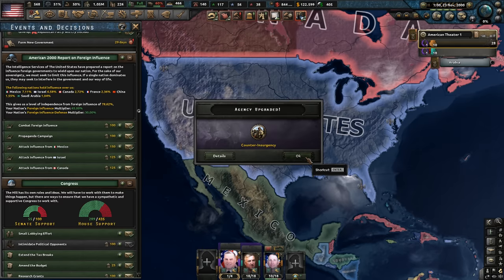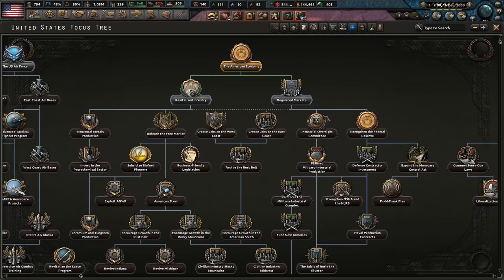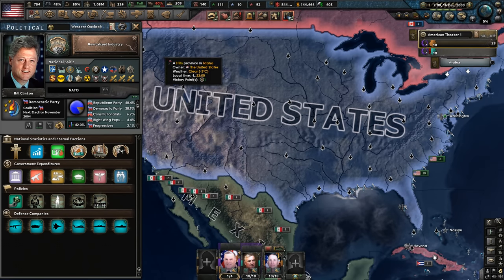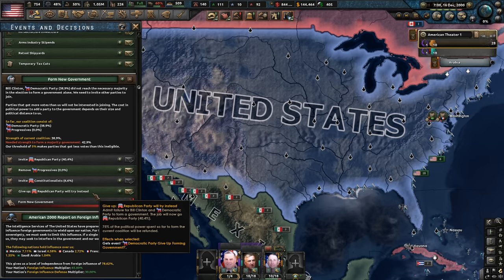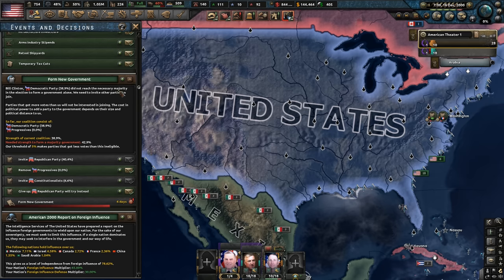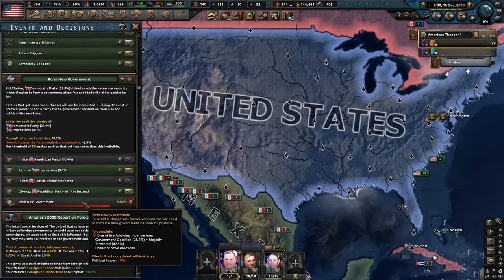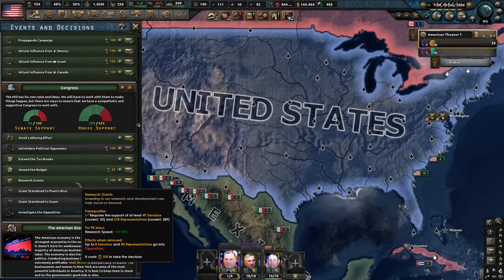Unfortunately it was inconclusive. We now have enough Senate and House support — it's probably not a bad idea to invest in the American economy. We need to form a new government. You can actually invite the constitutionalists or the progressives if you wanted to form a coalition government. I think we'll just try and wait to see what happens. We do lose 300 political power, which is quite a bit, but sometimes you can take the hit. It's like ruling in a majority or minority, I suppose.